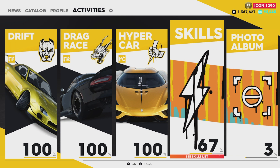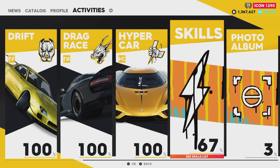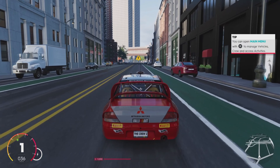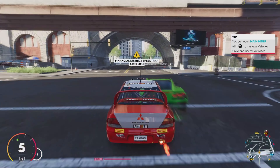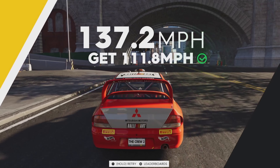On the right side you have skills and photo album. Skills are like little micro mini events you can do around the map — you don't have to use the menu to get to them. You can just drive up to them when driving randomly in the world. You'll see different speed traps and escapes all over the place. For example, here's a speed trap right in front of us — it's got a yellow triangle, and you're trying to hit a certain speed before you go through it. That's the whole event.